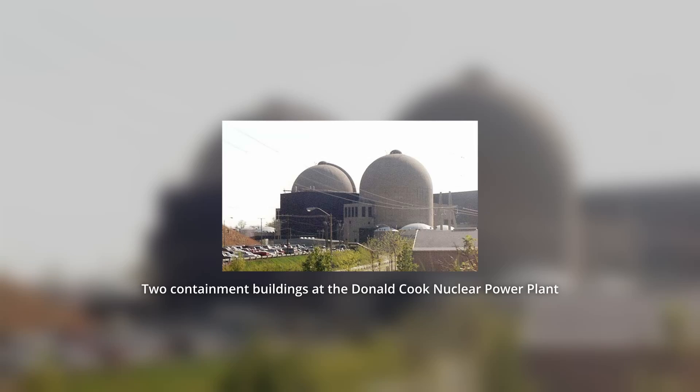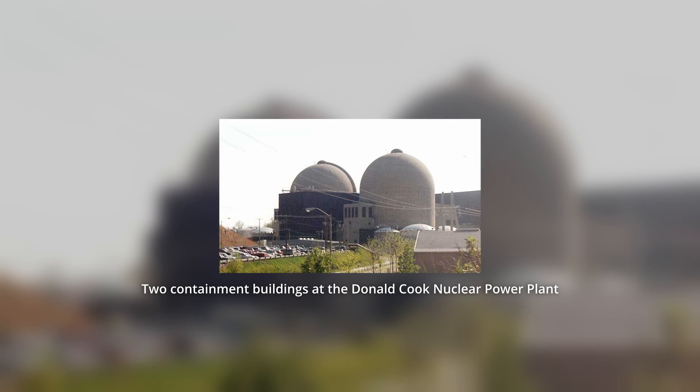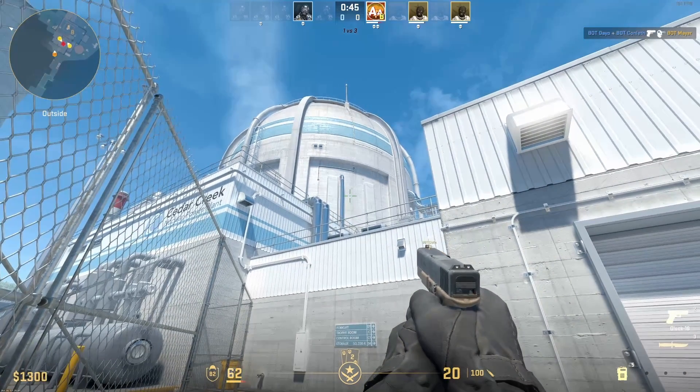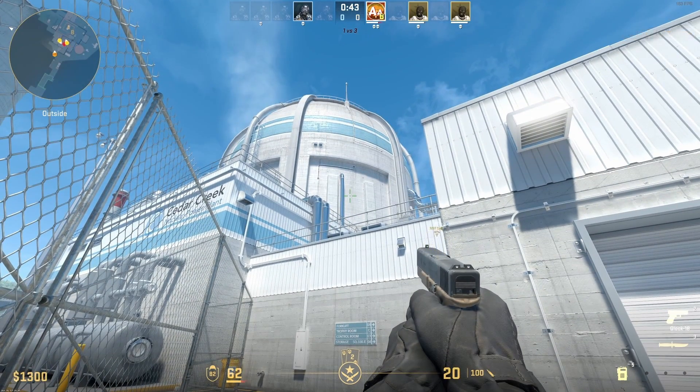Over here we have the containment building. This encapsulates the reactor, and this is designed to withstand all the water in the reactor turning to steam, because the reactor has water at very high pressure — on the order of about 2,000 psi, several dozens of atmospheres. So this building is meant to withstand all that water turning into steam if it were to leak out of the reactor.